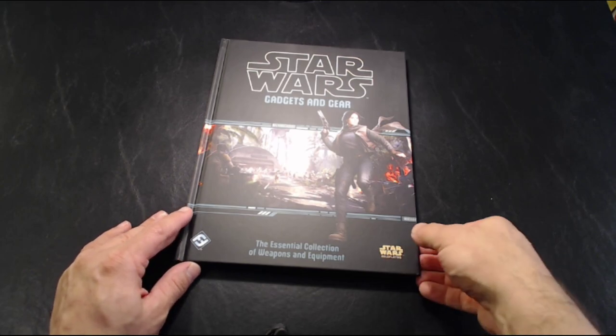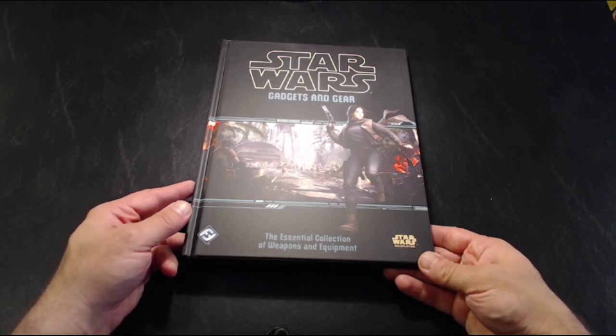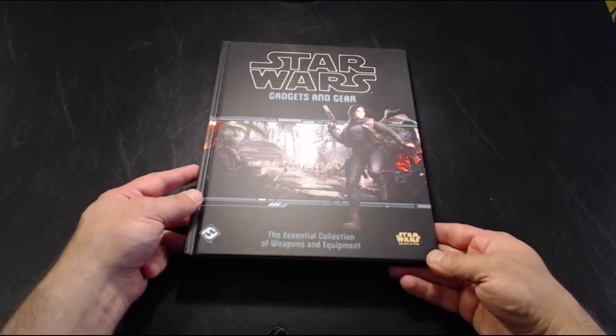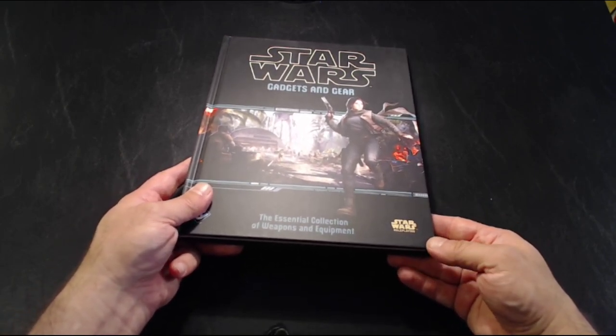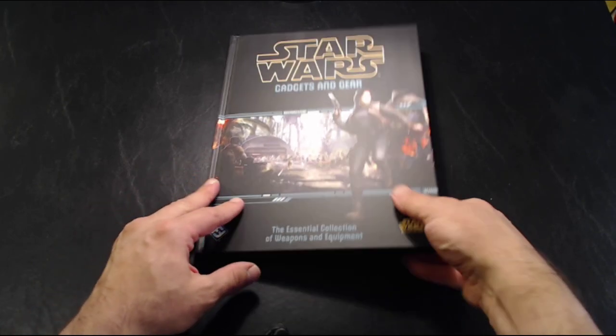It's a book focusing on exactly what the title says — gadgets and equipment — so various weapons, armor, attachments, and so on for the Star Wars role-playing game. It fits with all three systems: Edge of the Empire, Age of Rebellion, and Force and Destiny.